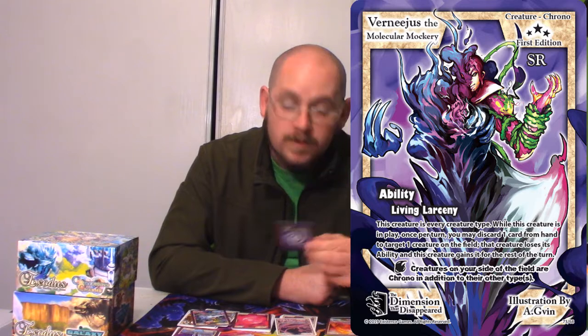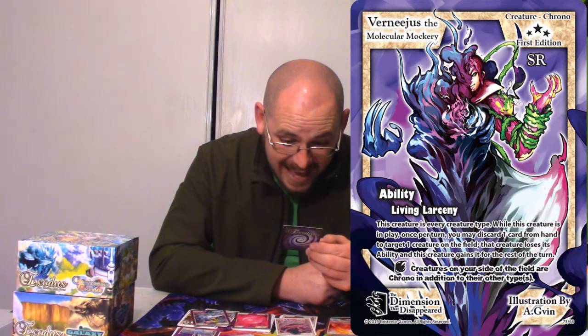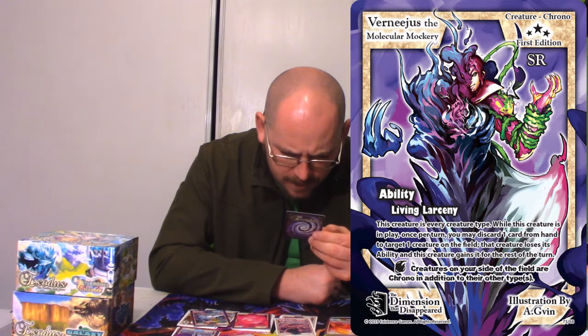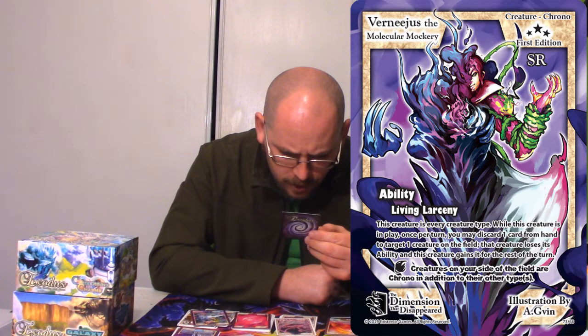Let's talk about the secret rare out of this box — my first secret rare from this particular set. This is Vernegis the Molecular Mockery — just rolls right off the tongue. Ability: Living Larceny. This creature is every creature type. While this creature is in play, once per turn, you must discard one card from your hand to target one creature on the field. That creature loses its ability, and this creature gains it for the rest of the turn. Also, the aftermath: creatures on your side of the field are Chrono in addition to their own types.